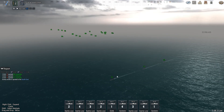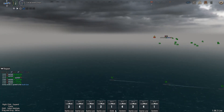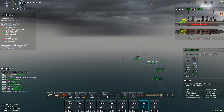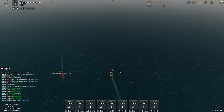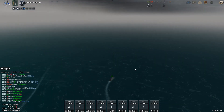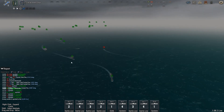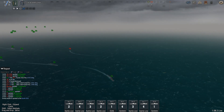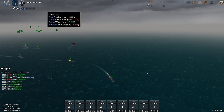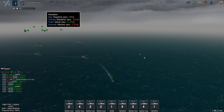We got spots. First contact — torpedo boats on our southern flank. They ran into our light cruiser here. What are we looking at for weather conditions? It doesn't look too bad. Minus 10%, minus 12? Yeah, we're on a minus 10 total.